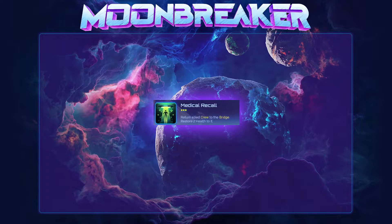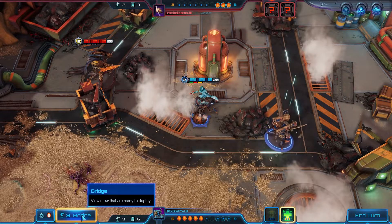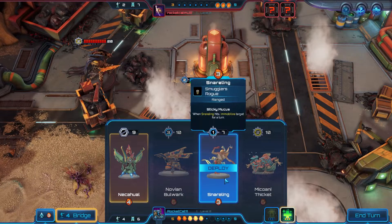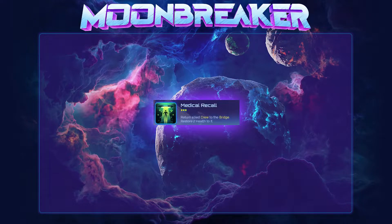Medical Recall has a cooldown of 3 turns and lets you choose an allied crew to recall to the bridge, restoring 2 health to it in the process. This is essentially Nekohua's Evacuate ability, but with less healing and you could use it anywhere on the map. Like Evacuate, Medical Recall can be used for some fancy tricks with Astra, where you bounce and redeploy a unit on the same turn to get an extra action out of it.